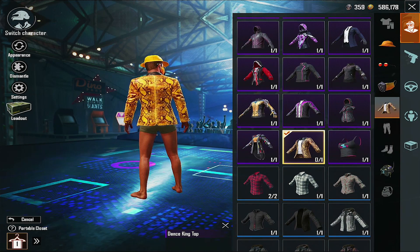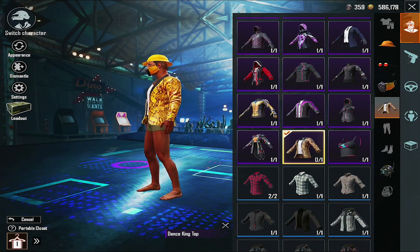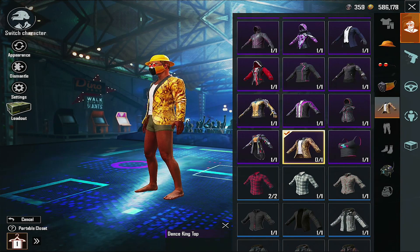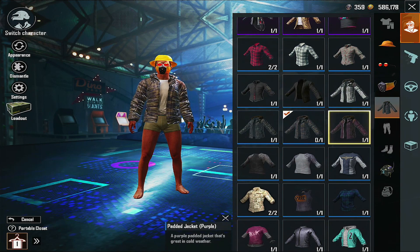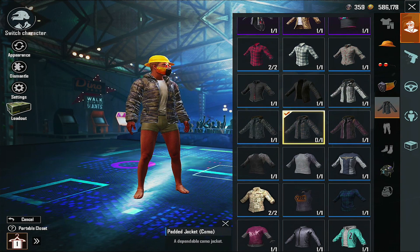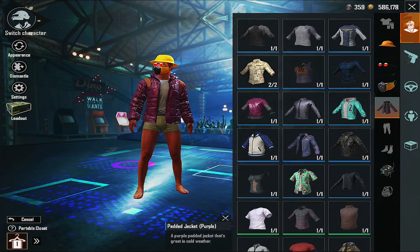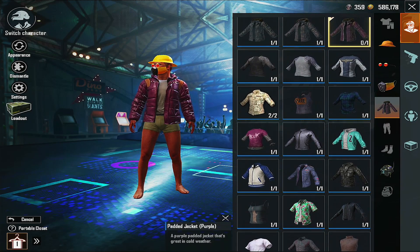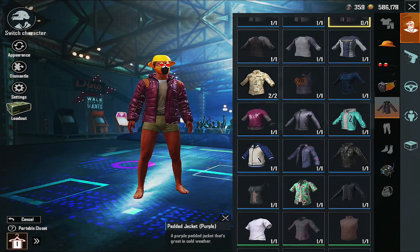And this one — Dance King Top. Somebody gave me a gift, it was a fan. They were like, 'Yo, 2scope, can I give you a gift?' And boom, they gave me this. And if you guys remember these — I call these the Good Will Jackets. Everybody used to have these, like in the beginning. If you had those, you were like — I remember being a bad noob. Everybody used to have that.